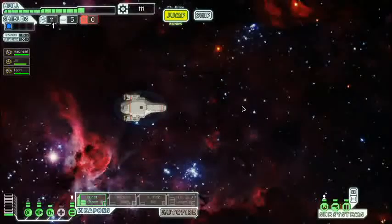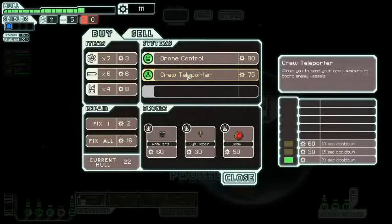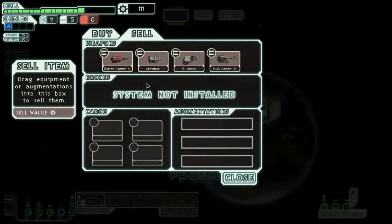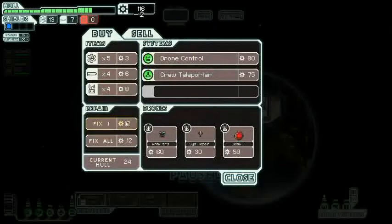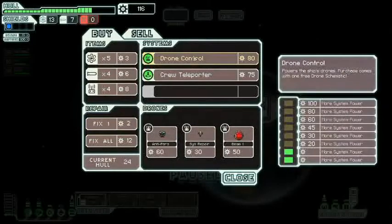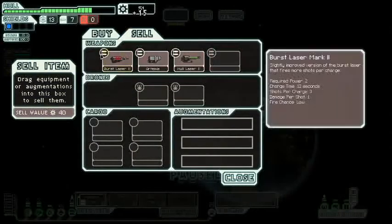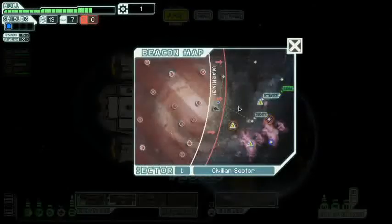Let's go to the store — sell some crap, buy some crap. I can buy some systems: a drone control or a crew teleporter. I can buy some drones. I'm probably not going to use the small bomb. I need to buy a little bit more fuel and missiles. Still have enough for a drone control, so I'll purchase that — gives me a system repair drone. I don't have enough for a beam drone, so I'll sell the system repair drone and buy a beam drone instead. It's a small beam weapon, so it'll just be more of a nuisance than anything since it can't go through shields. Also can't power it up quite yet, but I think it was a valuable purchase.